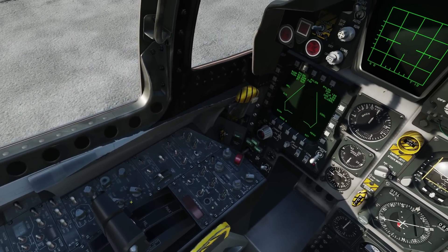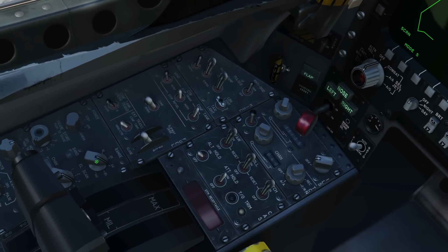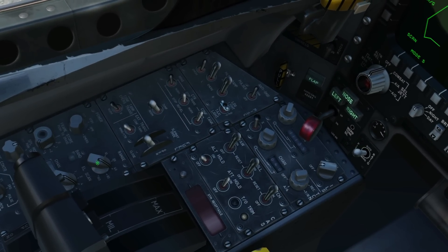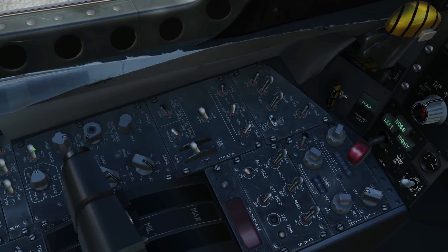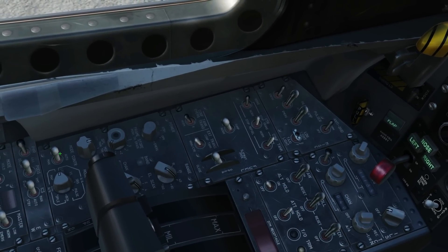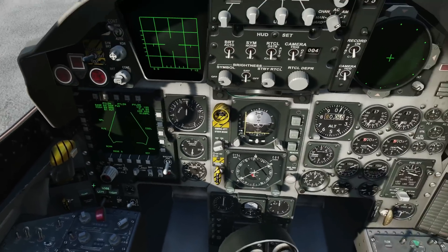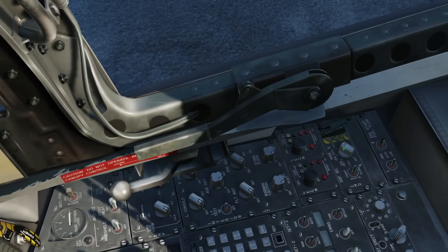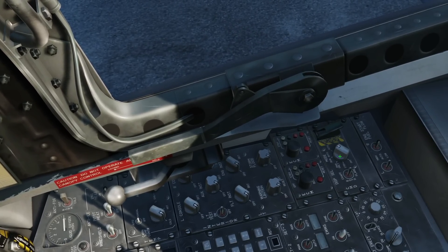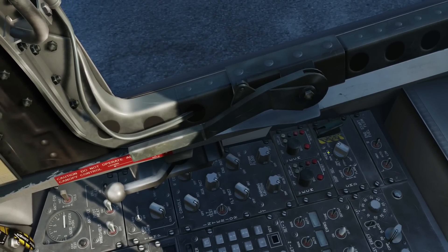Radar commands — I can't show you because we're on the ground, but they all function. The knob will not move in 3D, but we can change the range, scan elevation, and other radar settings. We've also got countermeasures — again, no 3D movement of the knob, but countermeasures will actually work.